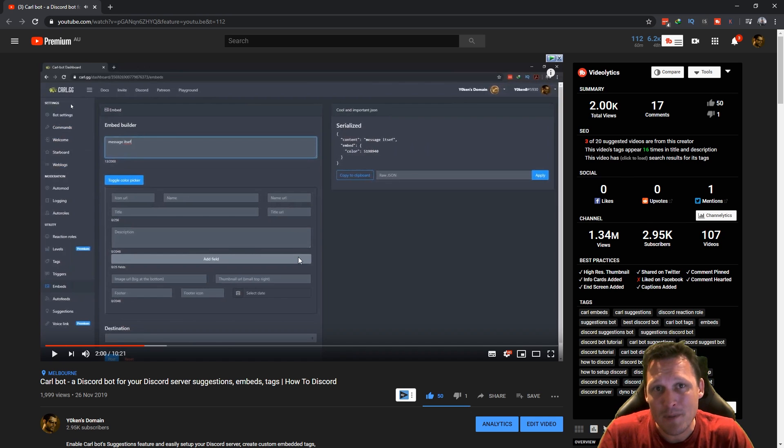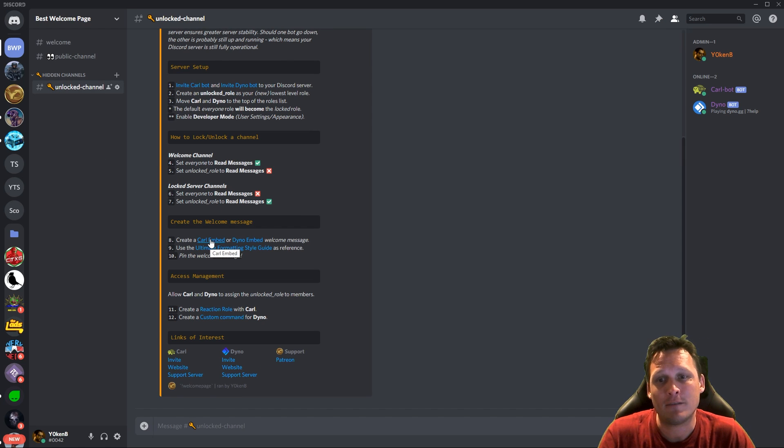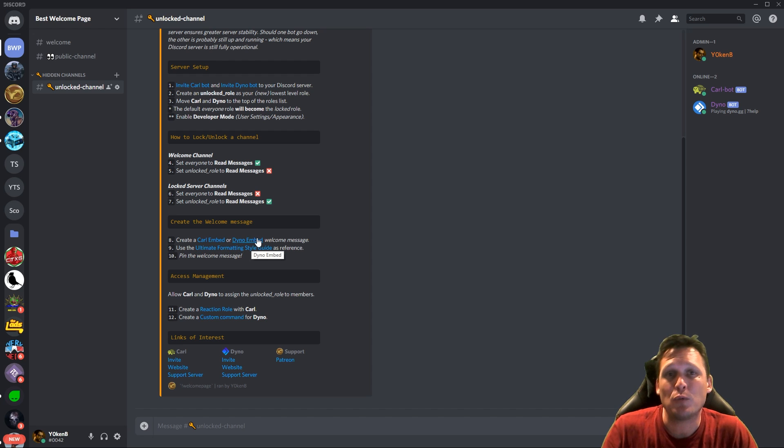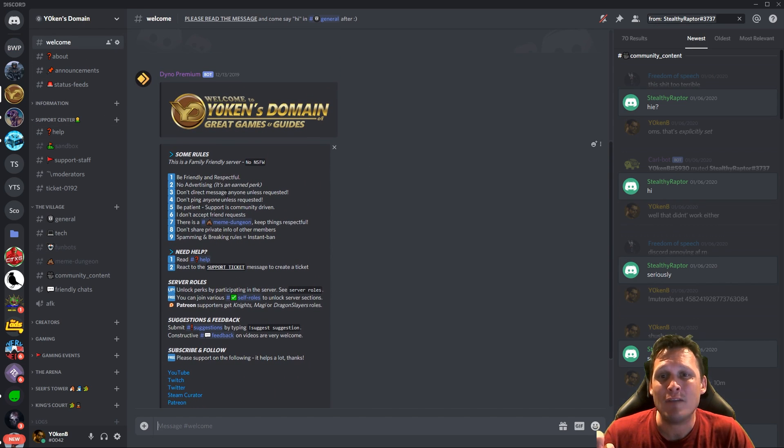You can see how to use the messages from my server if you need to — there's an easy way to take that source code and import it into your server, so go and have a look at that video. If you have Dyno premium, the Dyno embed video will show you how to use it. For Jochen's domain, I created two embeds: the first has an image and the second has all the rules, triggered directly after each other.